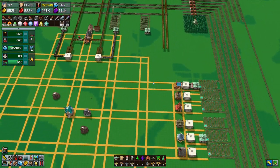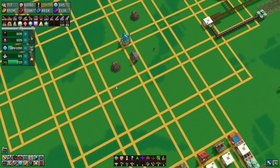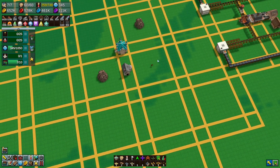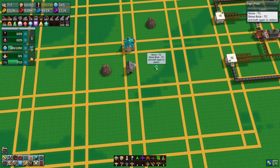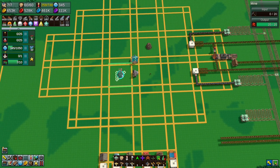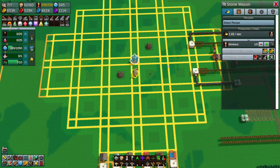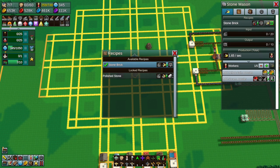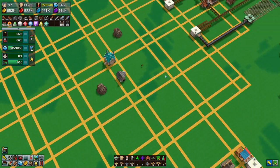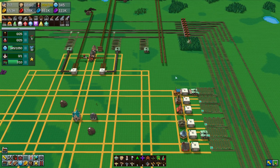What we'll do is - the stone's going to be here, and the idea is that we're going to have stone which is going to go to the town center just to store stone for us. Also we're going to have stone going to the stonemason which is going to make stone brick. The stone brick is going to come back out and be sold here.